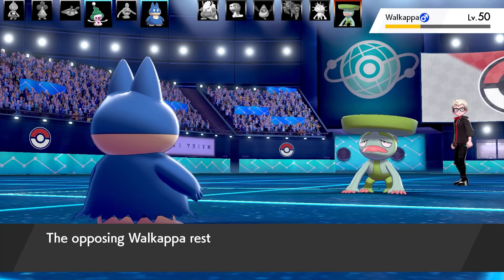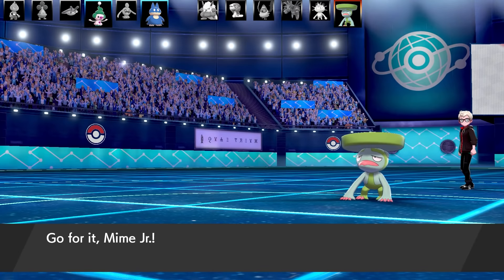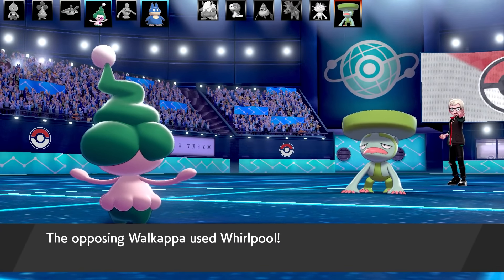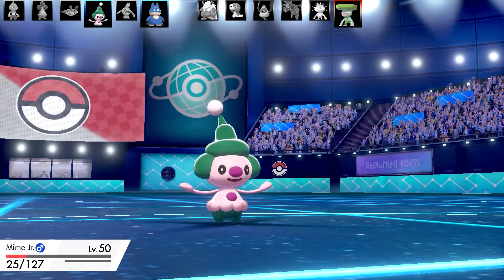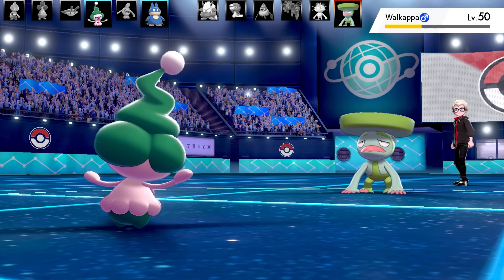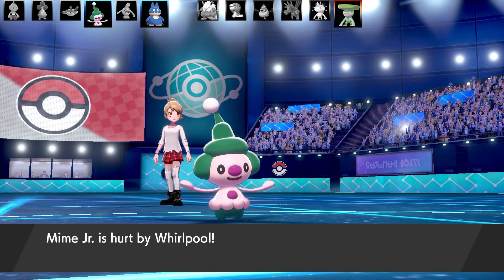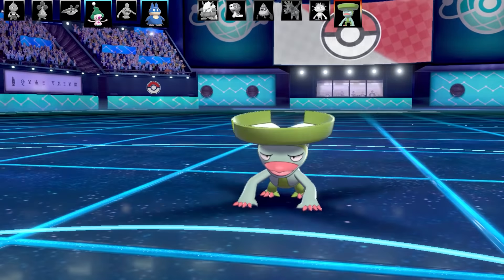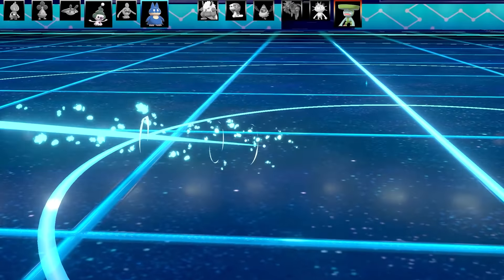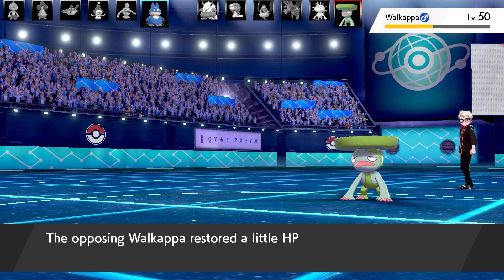I try swapping Mime Jr in to use Hypnosis on Lombre — it's a risky play but I feel like I've got nothing to lose. Lombre lands Whirlpool on Mime Jr. I tank it due to bulky Mime Jr, but I'm going to get outsped since this is a Quiet nature zero Speed IV set made for Trick Room. I live on 3 HP — very, very close — and then Lombre uses Skull Bash to take me out. It was worth a try. I did lose a Curse on Munchlax, but Scald can't burn me while I'm asleep, so I just need to land one Mega Kick.